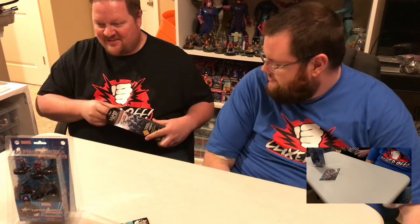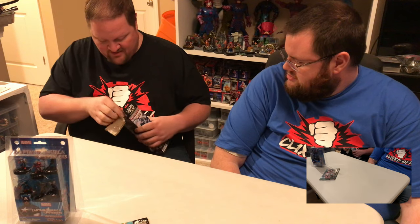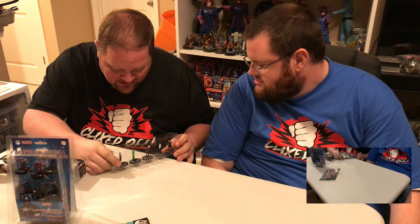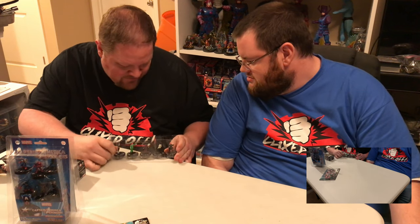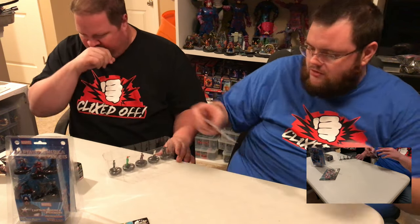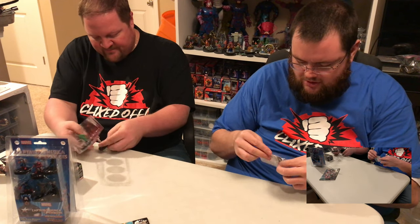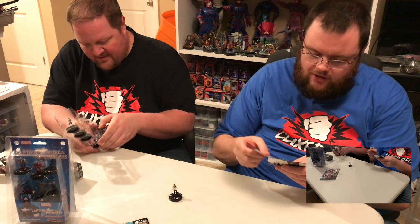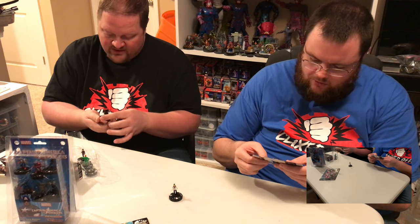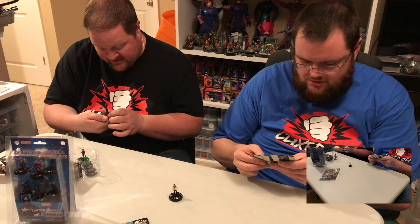Jason's booster has Maria Hill, Dr. Fosta, Dario Agar, Industrial Spy, and the Red Skull — oh, rare Red Skull! The Industrial Spy has the espionage trait, outwit, and he chooses only standard powers he can use. He comes in at 75 points with the HYDRA and Underworld team ability.